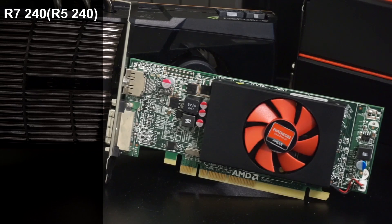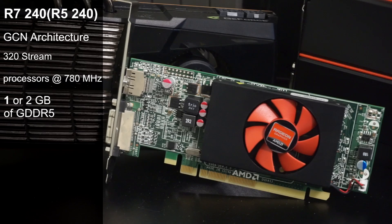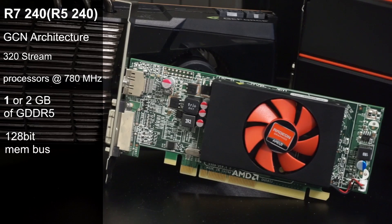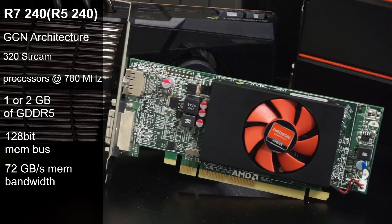As far as the stats of this card are concerned, it is the smallest and weakest GCN architecture card made, and has 320 stream processors at a 780 MHz clock with one or two gigabytes of GDDR5. This particular card only has one gigabyte. The card is also sporting a 128-bit memory bus with a memory bandwidth of 72 gigabytes per second, putting it on par to a little bit behind the GK208 version of the GT 730, and a little bit faster than the GF108 version.